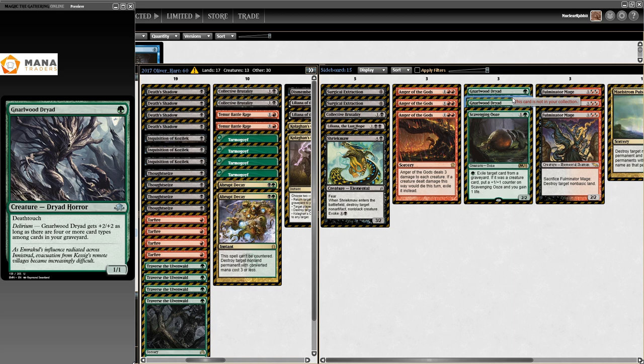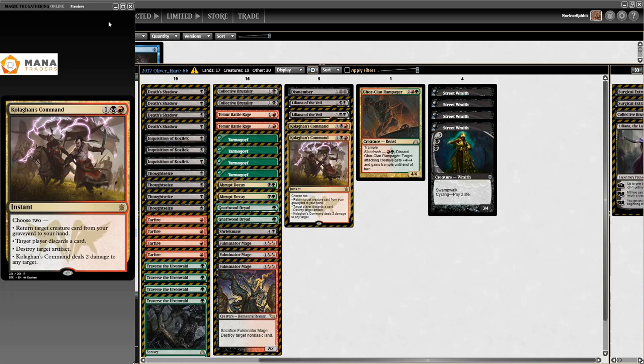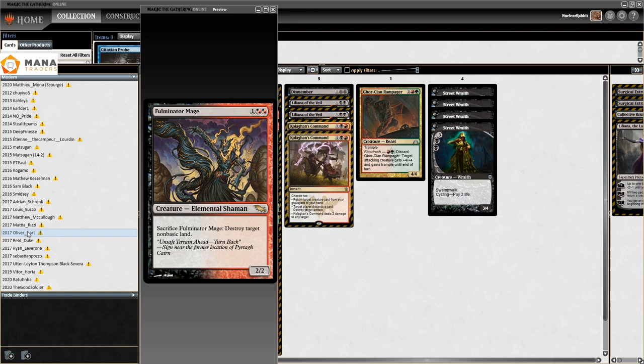A 1/1 with delirium - so against Jund you'd bring these in for more threats, and against control you'd bring these in to keep churning threats. Also just turning one into something, turn two Traverse for Fulminator Mage - really cool against Tron, might not be good enough but still really cool.